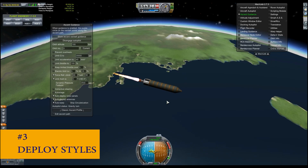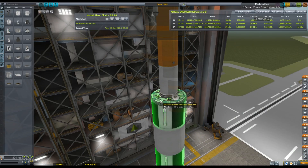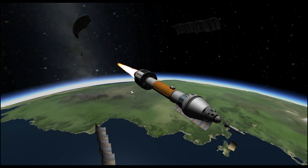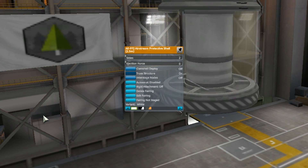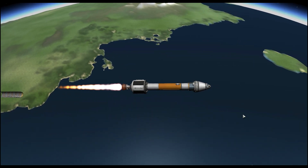Number three: deploy styles. For slick looks, you can right click and change the way a fairing deploys. By default, fairings explode apart, but with the clamshell deploy option they break up in a specified number of sides. You may want to consider modifying the ejection force so your fairing doesn't bash your payload.